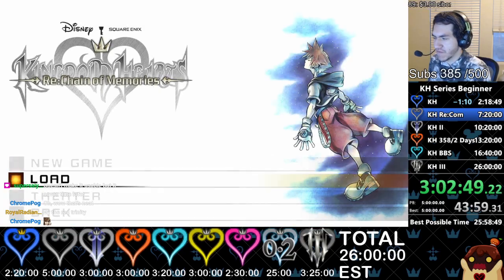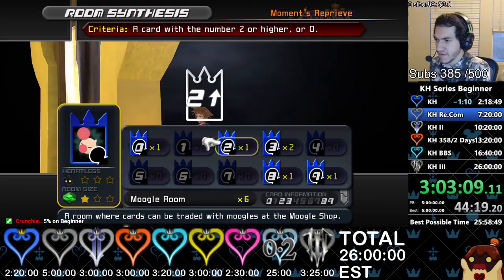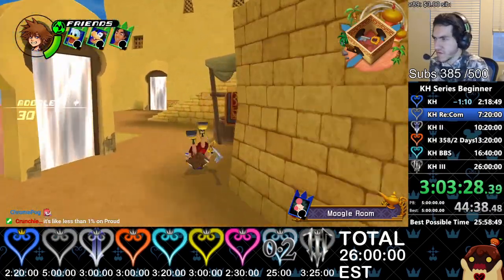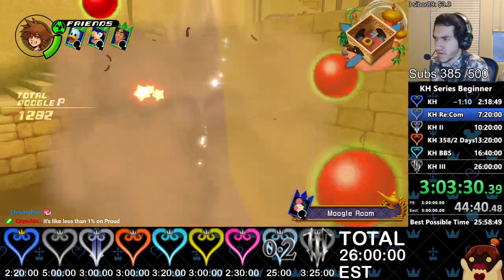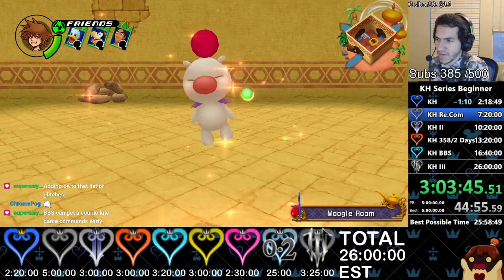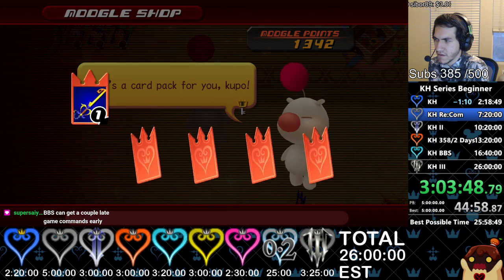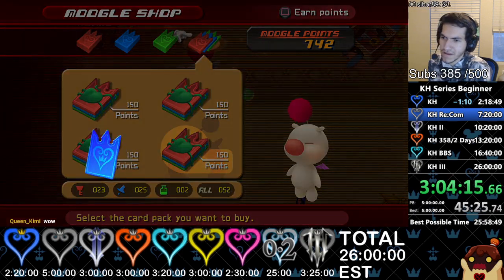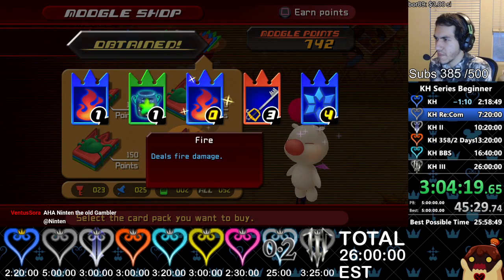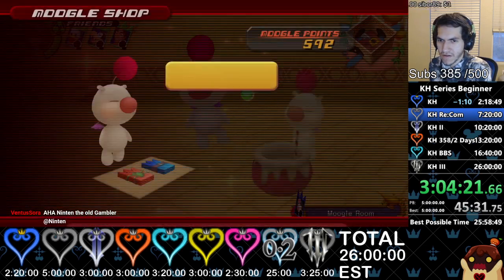We're doing RNG manipulation now, which is really cool: dodge roll, make a room, dodge roll, hit these, dodge roll, air combo. It should be 1, 4, 6, 4, 1. Then do the swap and now we're good. It's Blizzard in spells. This is why Recom is kind of spooky as a marathon run — watch me get no Jokers for both Sora and Riku.